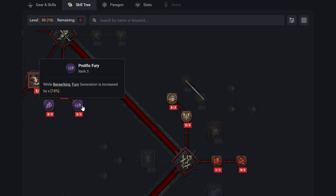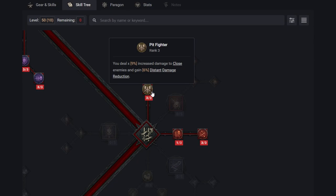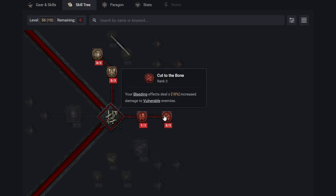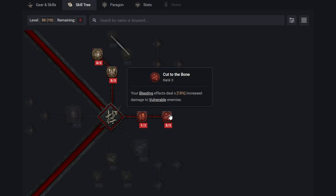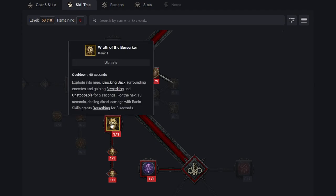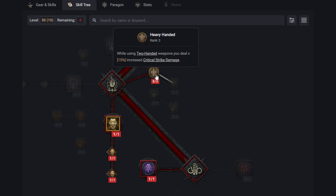We're also taking Aggressive Resistance, Battle Fervor, and Prolific Fury — all very good passives that continually help increase fury generation and damage. We also take No Mercy and Pit Fighter all the way to rank three. The Hamstring passive makes your bleeding effects slow enemies by 10%, increasing crowd control. We're also taking the passive where bleeding effects deal 18% increased damage to vulnerable enemies. This works really well because we'll continually have enemies vulnerable, adding even more damage from those bleeding effects.